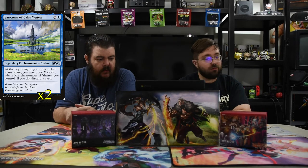Next is Sanctum of Calm Waters — blue and three. At the beginning of your pre-combat main phase you may draw X cards where X is the number of shrines you control; if you do, discard a card. So you just get free card advantage. It generates cards — it's not just one-for-ones, it's like four-for-one. That's super strong in anything like this. Just plop this down as fast as possible.